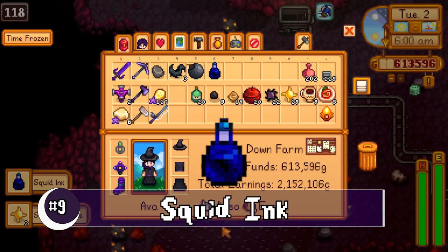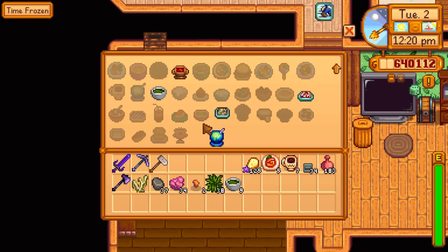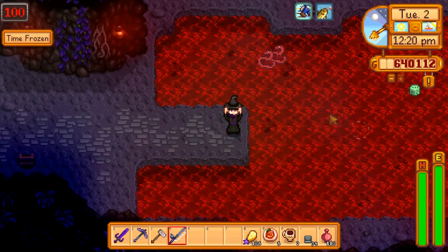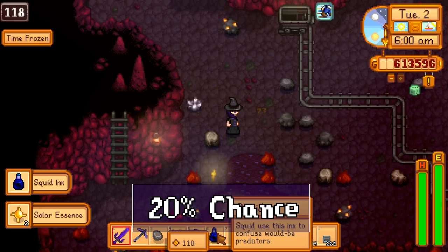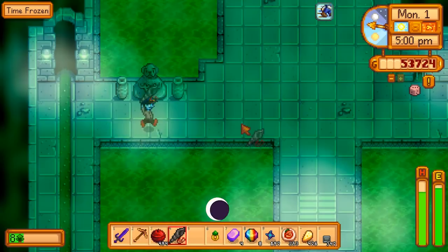Number 9, Squid Ink. This is a new item needed for one of the new cooking dishes, and it is essential for those wanting to complete all achievements. The seafoam pudding you can craft with it boosts your fishing by 4, which is pretty fantastic for those who are after some more difficult fish. Squid ink is a 20% chance of a drop from a squid kid — or as I like to call them, creepy baby faces. You can also farm squid ink by keeping squid or midnight squid in your fish ponds.